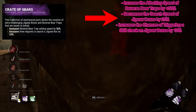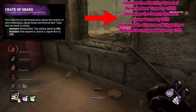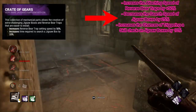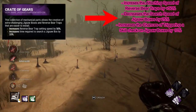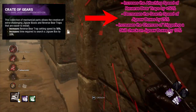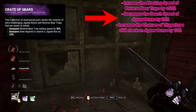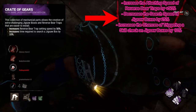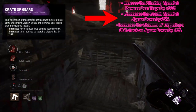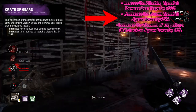The buff to Crate of Gears is exactly the same as current, except: increases the attaching speed of reverse bear traps by 50%, decreases the search speed of jigsaw boxes by 25% — so a total of 40% slower combined with Bag of Gears — and increases the chances of triggering a skill check on jigsaw boxes by 10%, so 10 plus 10 equals 20, bringing skill check chance to 100%. Running both together means jigsaw boxes are slower, you attach traps faster, and survivors have more chance of failing a skill check. You can also run just one of these with Razor Wires to create new builds.